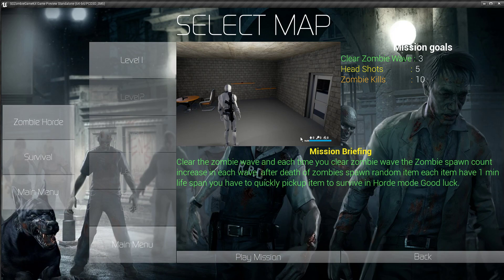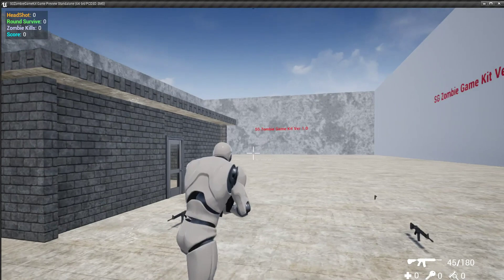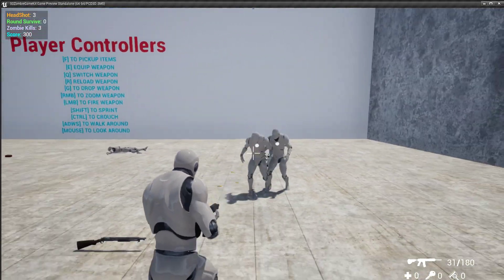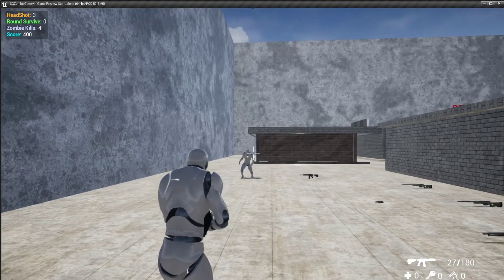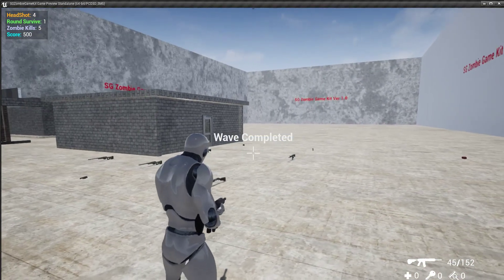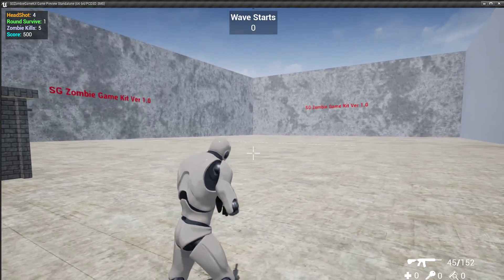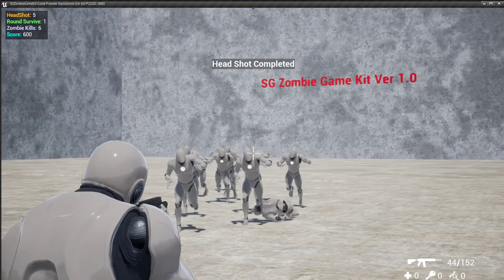We are on the level and the countdown begins. Suddenly zombies spawn from the ground and they will try to hunt you. If you shoot them in the head they will go down. Zombies are really smart. Here are the controls — time begins again and zombies spawn again for the second wave.